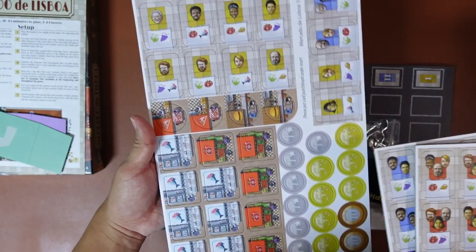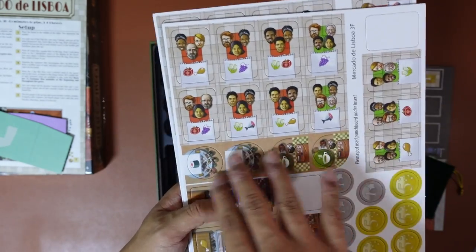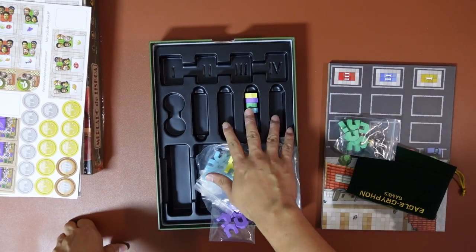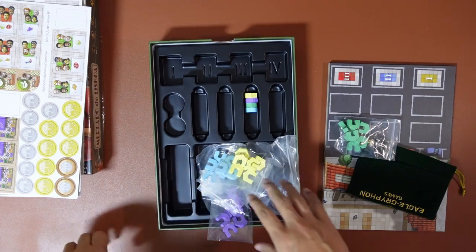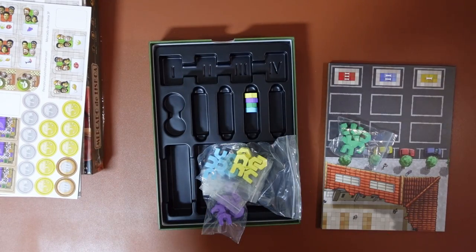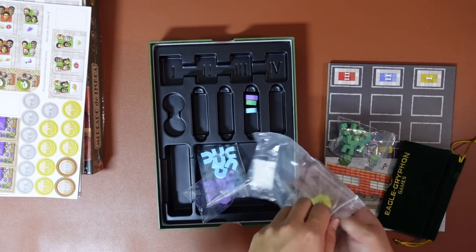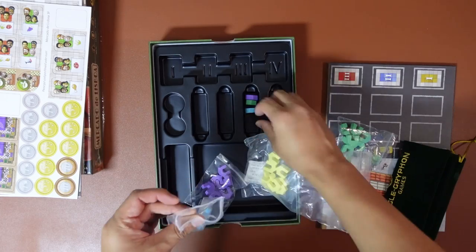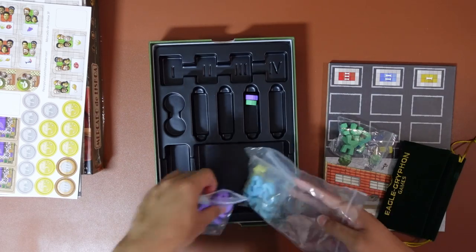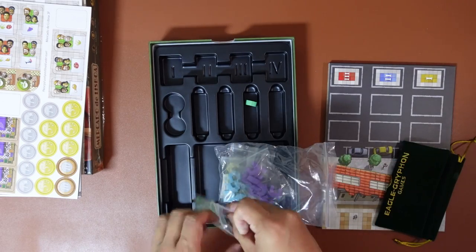So basically you have around four component types: your customers, your shops, your supermarket items, and your currency. Your customers go here, your arch pieces go here, your shops and supermarket tiles here, and the currency most likely goes in this remaining section. You can actually keep the currency in the cloth bag, which I'll show you later. Very nice insert system - I like it. It's simple and it gets the job done, and there are no cards involved.